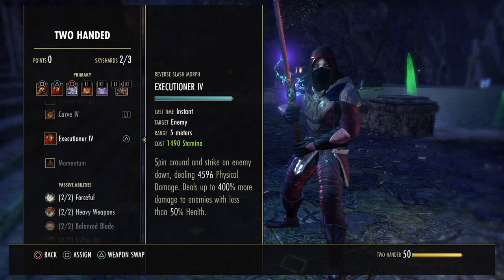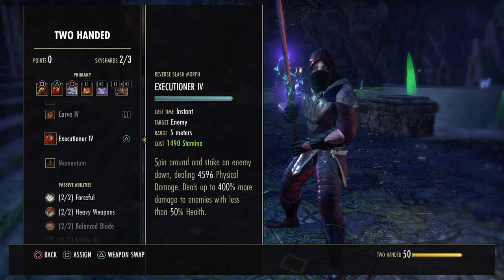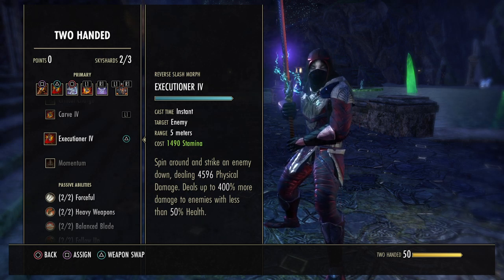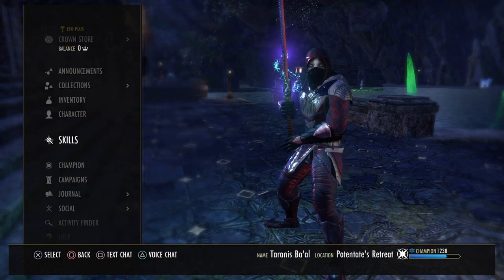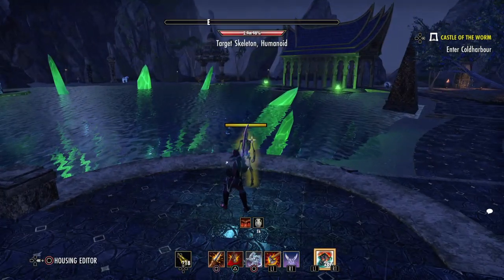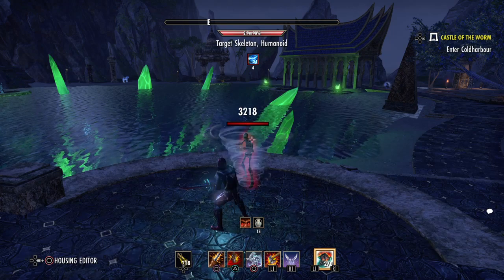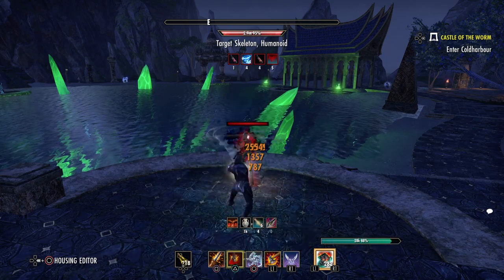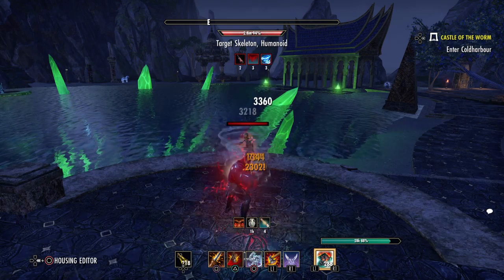Next up is Executioner — pretty much our execute spammable. It deals physical damage, and deals up to 400% more damage to enemies with less than 50% health. It's also fairly simple. Wrecking Blow looks one way, Executioner looks different, and you just use that as a spammable in execute phase.